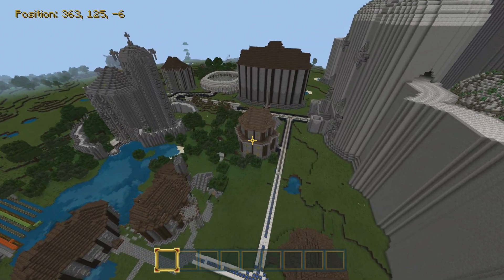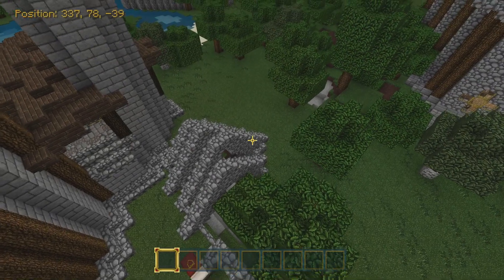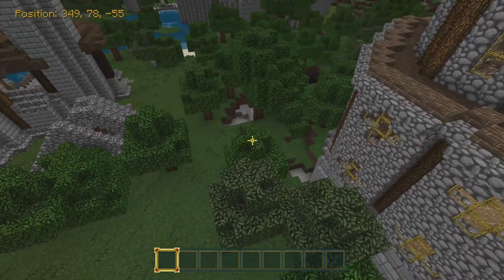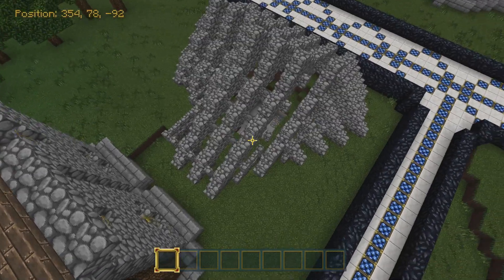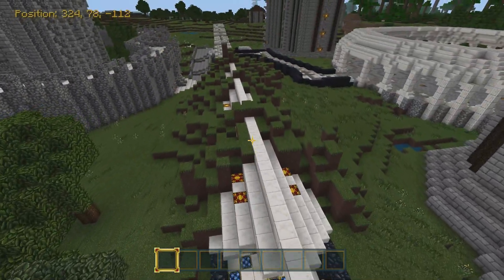That covers everything in this area. That mining shaft I give a super F, and there's a random bed right outside it — oh my gosh. Wait, no — this is not the same one. This just goes from there to there. I still give it a terrible grade — this deserves a super F, the worst of the worst. There's a random bed outside too.